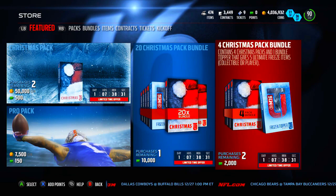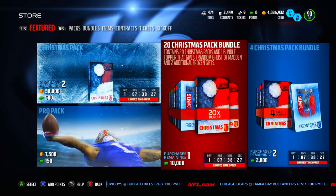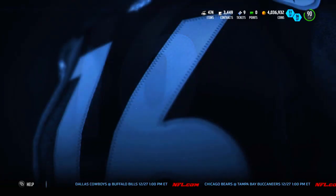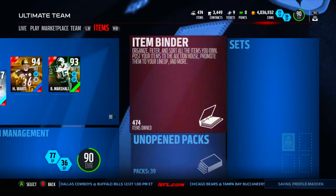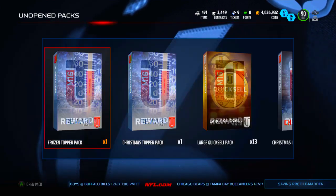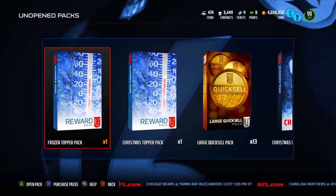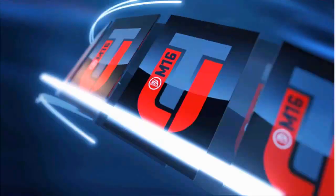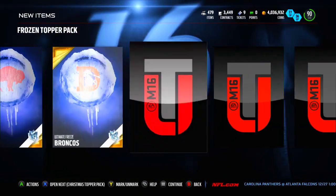Just to remind you guys — one bundle topper for the 4-pack gives you five Ultimate Freeze items. The bundle topper for the 20-pack bundle gives you a Ghost of Madden and then two additional items, so it's gonna be crazy. This is a lot of packs to open. We're gonna roll through them. I think the frozen topper is the worst one, hopefully we'll see — maybe it's the really good one. Yep, it's the worst one, so let's see.